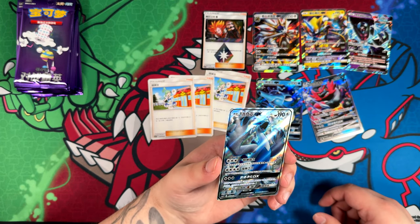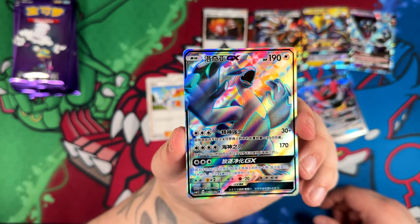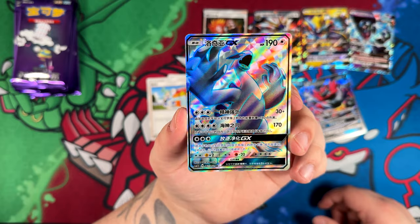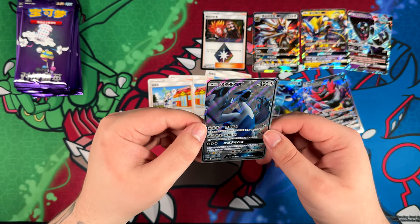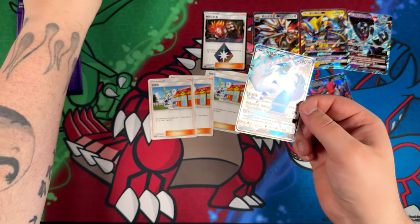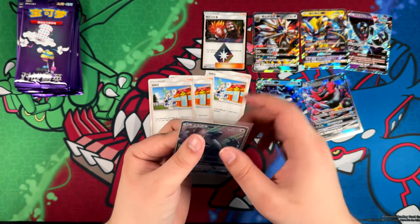Unfortunately it does seem to have one print line, maybe two. But this one looks super, super cool. Look at the texture in the background — no way the English version looks nearly as good as this one. That does look pretty cool; it's very, very shiny too. It actually looks silver in terms of the reflection and everything. That is really, really nice.